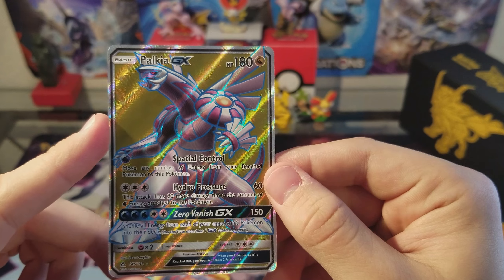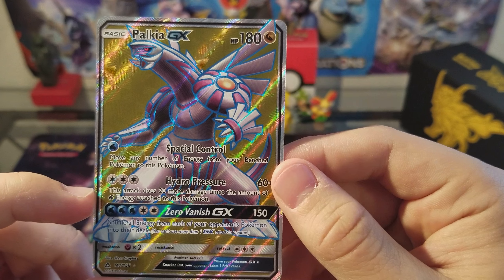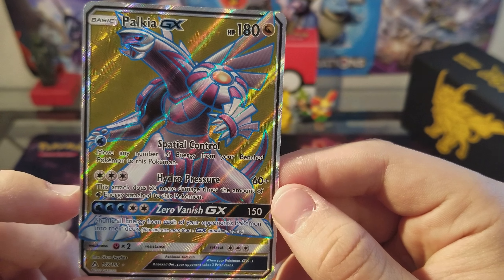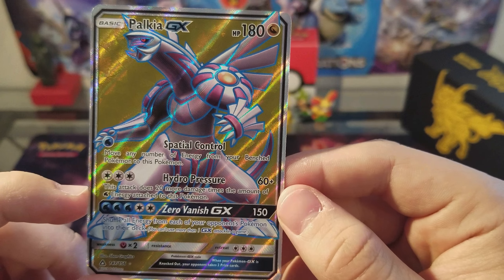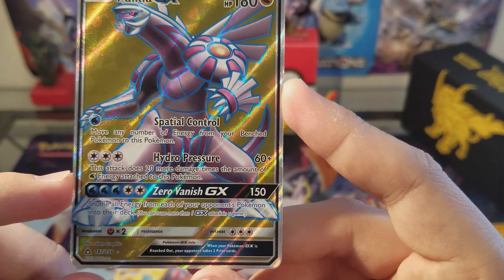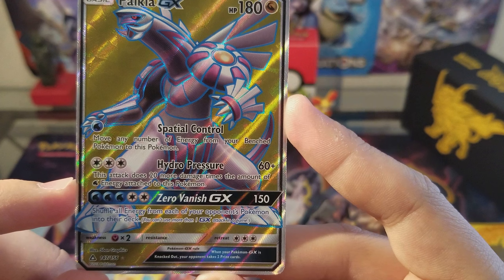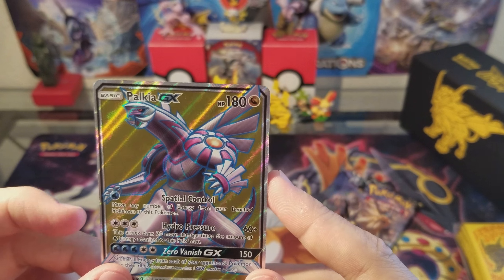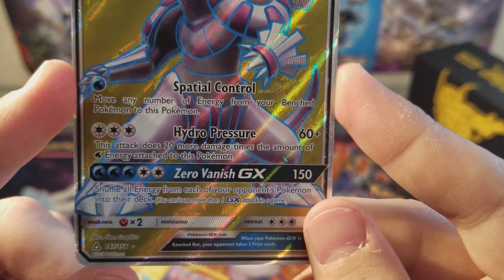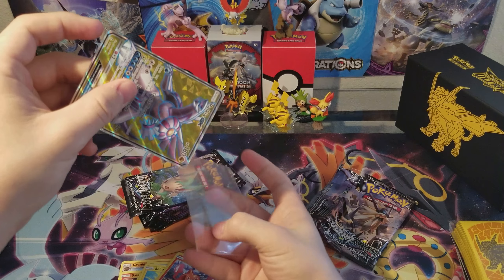Let's look at this guy a little bit. Hydro Pressure: this attack does 20 damage times the amount of water energy attached to this Pokemon. Spatial Control: move any number of energies from your benched Pokemon to this Pokemon. And then his GX — Zero Vanish GX: shuffle all energy from your opponent's Pokemon into their deck. This is a game ender right here. Only bad part is that dragon typing, because it is not strong against anything — which sucks, but still an awesome card if you can get it to work.